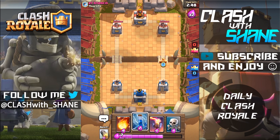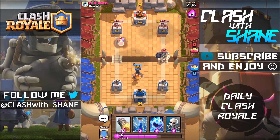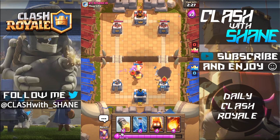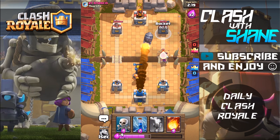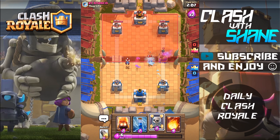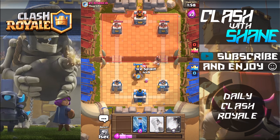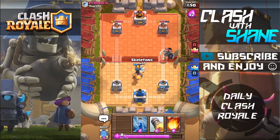I'm just having a lot of fun with this trolly rocket deck. Fire spirits for quick chip damage, and let's fireball this princess — notice how she just stopped there and didn't do anything. Oh look at that giant skeleton! Let's use some skeletons and an ice spirit right here — mirror ice spirits. I can't believe I just let that giant skeleton get to the tower. Fire spirits do your work — let's go ahead and rocket this tower right here, then use an inferno tower to distract that valkyrie. Ice spirit here, skeletons — this time we're actually gonna pull the giant skeleton over, I'm not gonna be a noob twice.